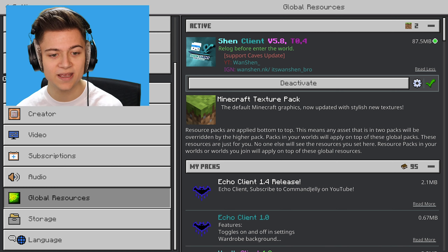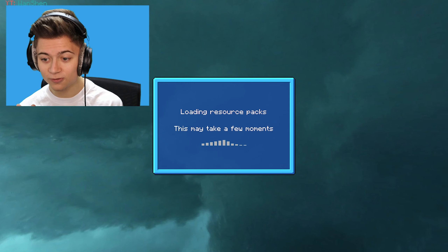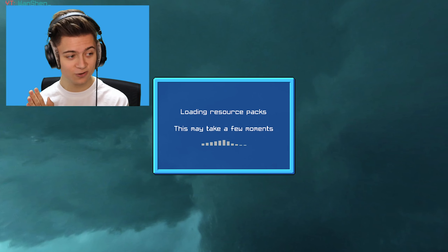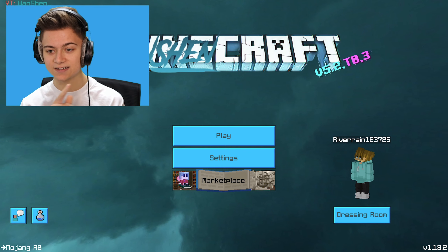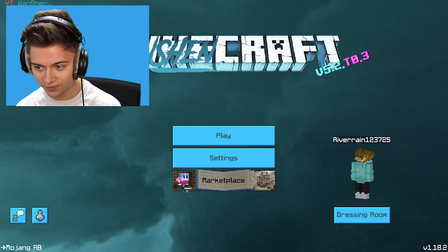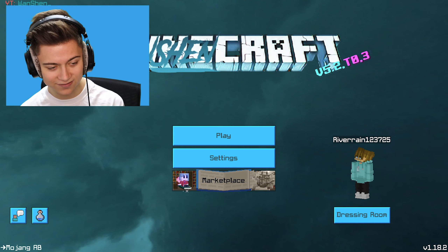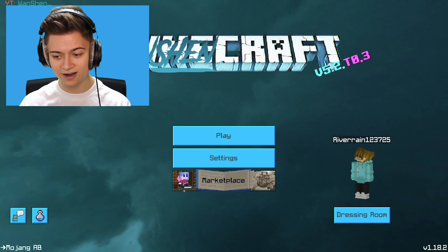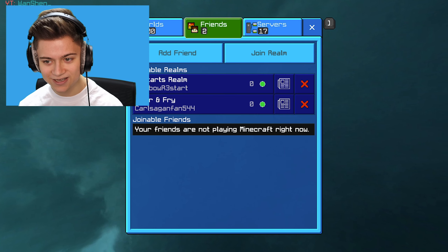Big shout out to the person who made it. Let's press back on settings and check this out. We have a custom UI when starting out, and it actually says 'WanShan Craft' - this is actually crazy. We've got a brand new Minecraft background and the buttons look super cool too.